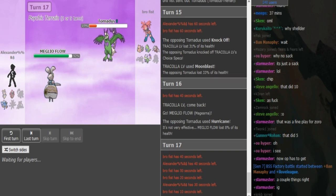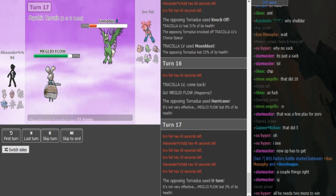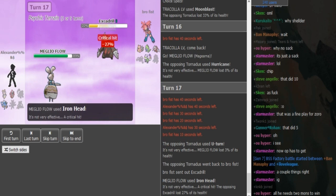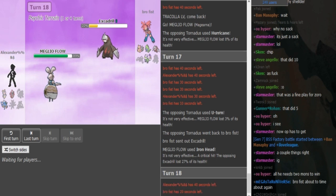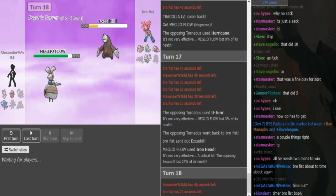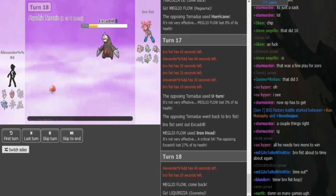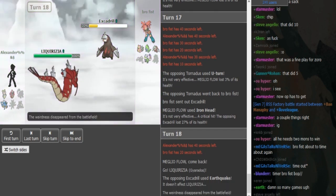Hope someone makes a good team with that so I can snatch it. Probably not Excadrill here. He goes for Iron Head, so this is Assault Vest Magerna. I thought it was Shuca Berry at first, but the only reason you run Iron Head is if you're AV Magerna — that's the only Magerna I've seen that runs Iron Head. He goes into Gear Up on the Earthquake — nice play.